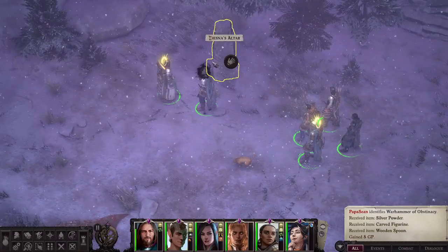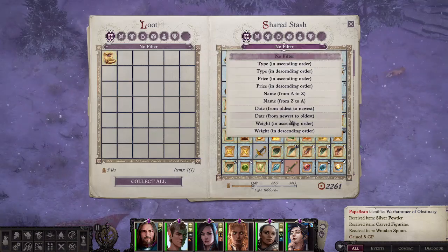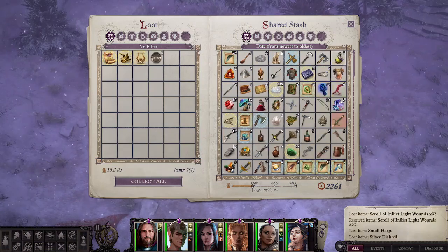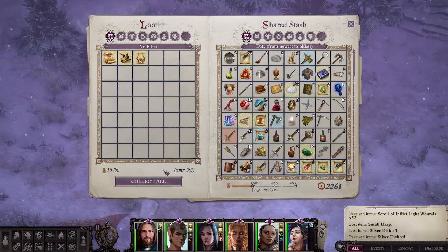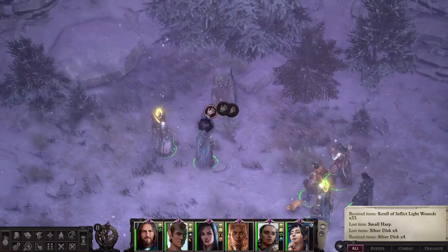At that point we can open up the altar. If we sort by newest to oldest, we should see the sextant and the harp listed inside. With both items located in the altar, you'll see there are three different hands that you can select.